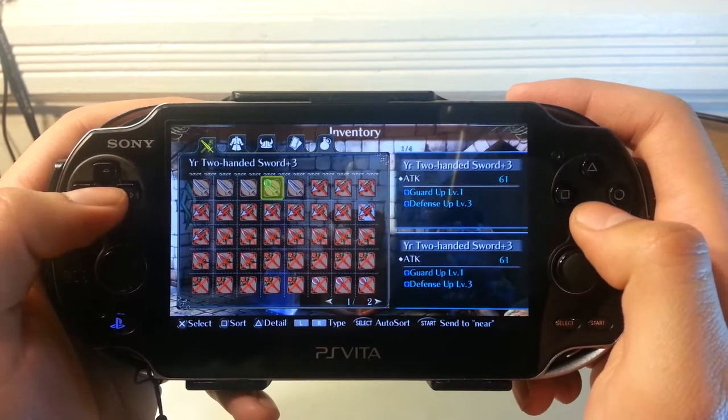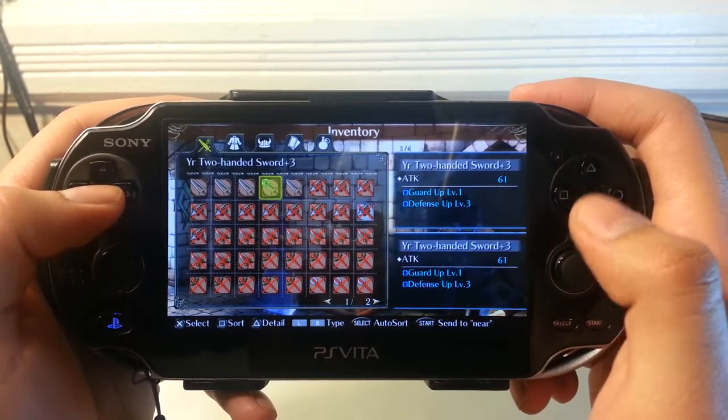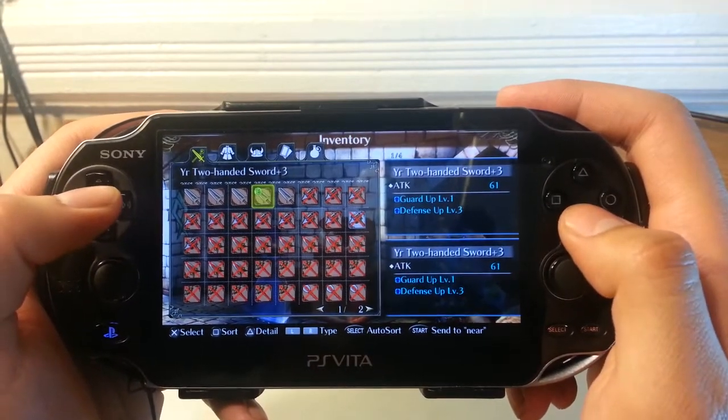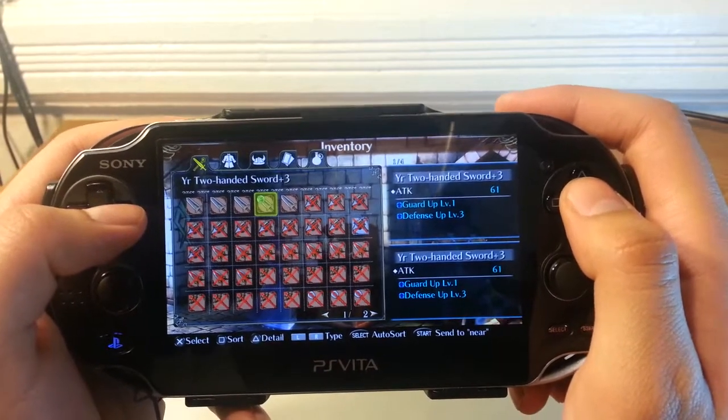The one I'm currently using is the UIR two-handed sword plus three. This one has 61 attack, guard level up, and defense level up. You're going to need that defense because what makes the Warrior Class special is that it can actually block — it's one of the only classes that can block.